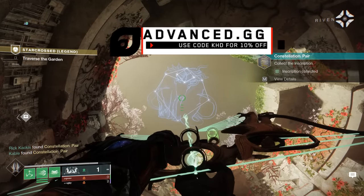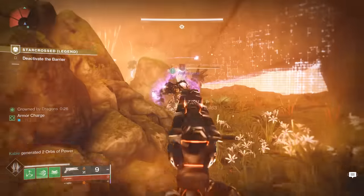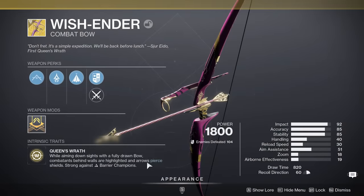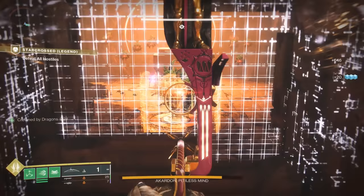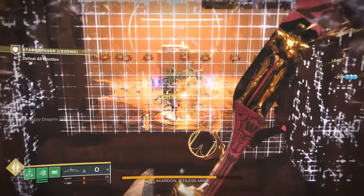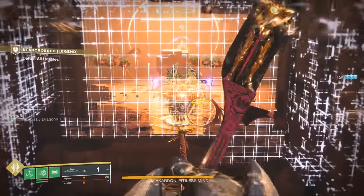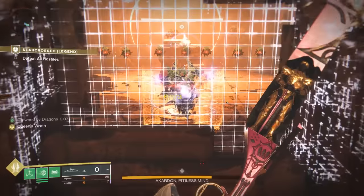It appears that just this week, Bungie may have thrown a wrench into a lot of people's plans for this mission, because there was a well-known boss cheese where you could use the Wishender exotic bow, or any weapon with anti-barrier rounds, and then you could shoot through this Vex wall. With your anti-barrier properties, you would also shoot through the Hydra shields of the boss. As you can see, with the Wishender, you can just slowly whittle the boss down from complete safety.